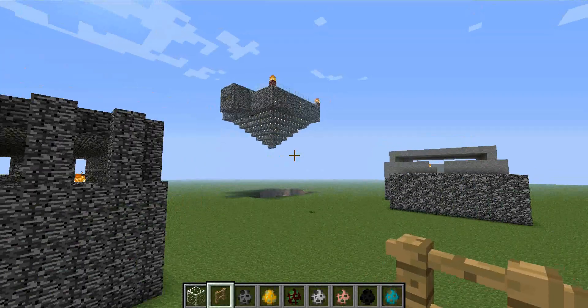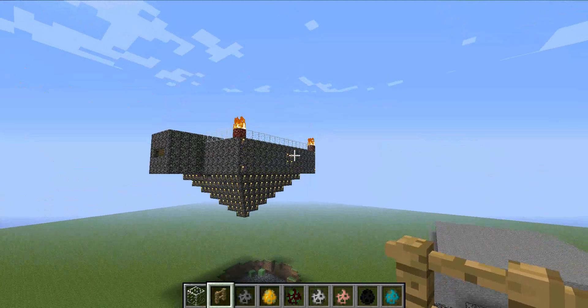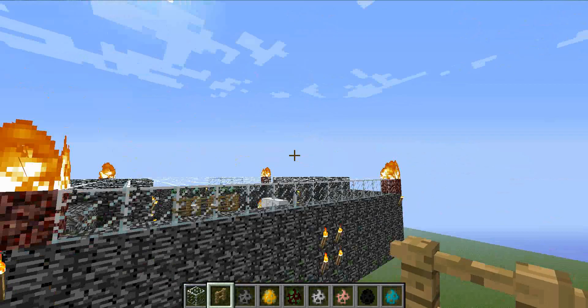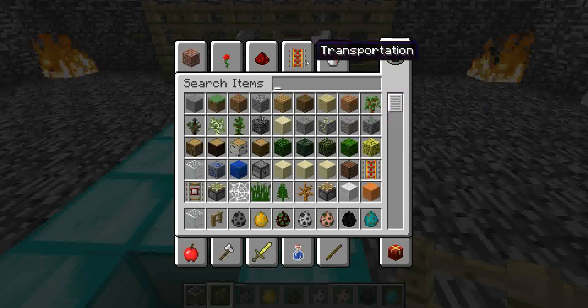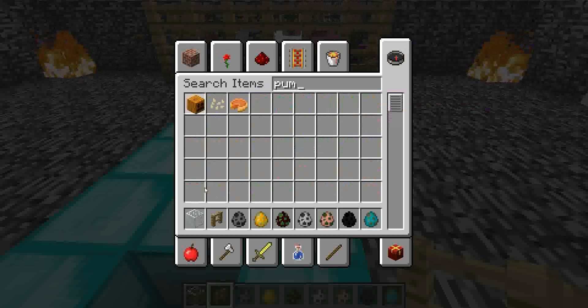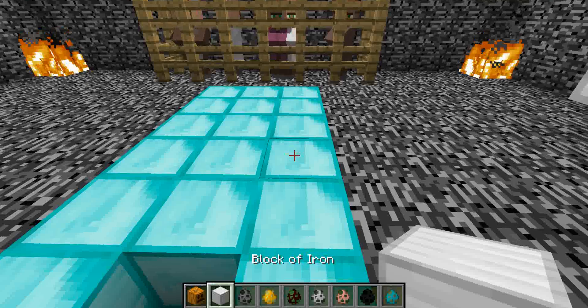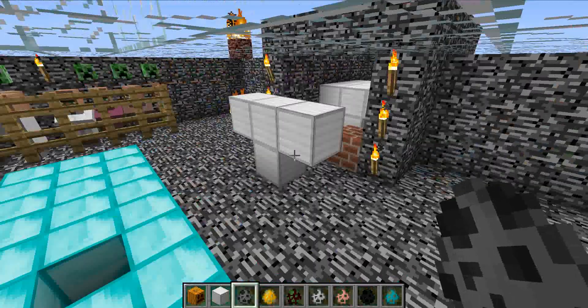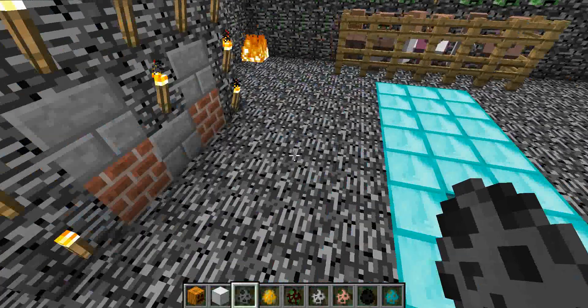We will go to the floating arena to see the battle between the Silverfish and the Iron Golem. So here we are. I'll take a pumpkin and of course Iron Blocks. I already have some Silverfish spawned. I'll make the first battle one on three.